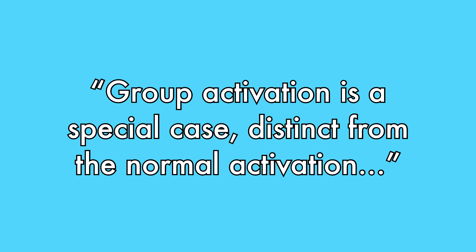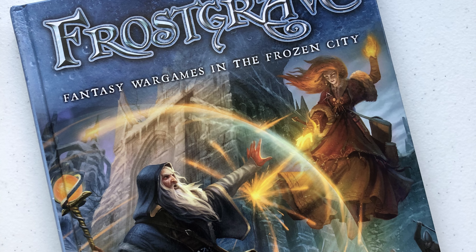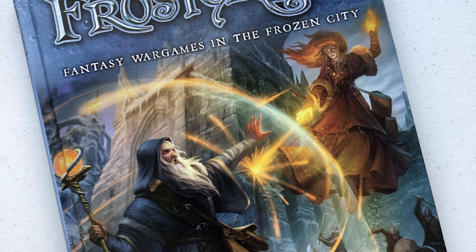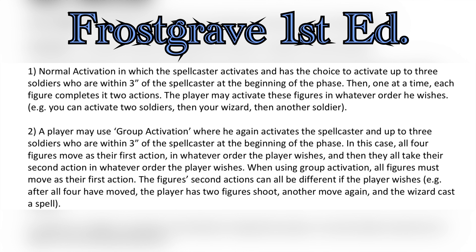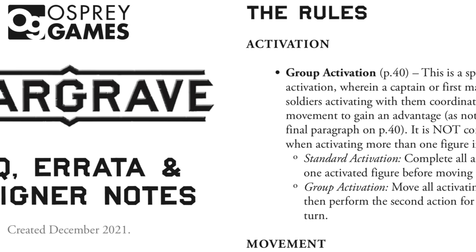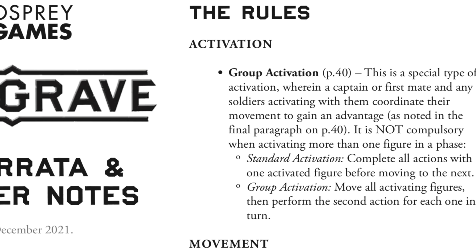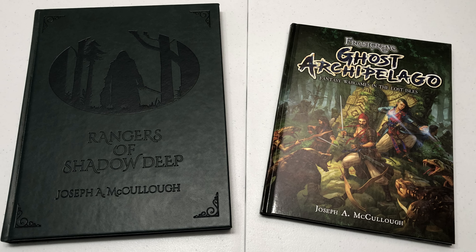The original and deluxe Rangers of Shadow Deep, along with all of the Grave games except for Frostgrave First Edition, contain the wording: "Group activation is a special case distinct from the normal activation explained in the activation rules." The exclusion of this wording in Frostgrave First Edition is probably where all of the confusion about group activation came from — hence the author's decision to add the wording in all of his other books. The official FAQ for Frostgrave First Edition and Stargrave both include elaborated wording to differentiate group and standard activation as two separate options, and the author has stated online that Frostgrave Second Edition works this way as well. Because of this, it's safe to assume Ghost Archipelago and Rangers with the similar wording and same author work like this as well.